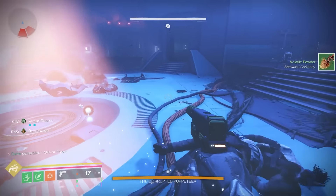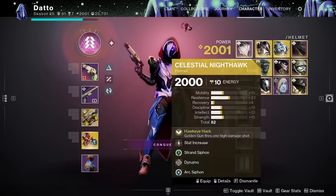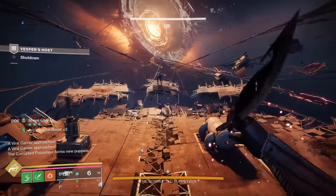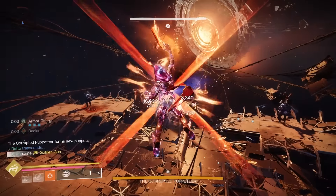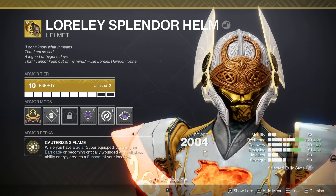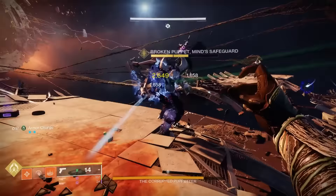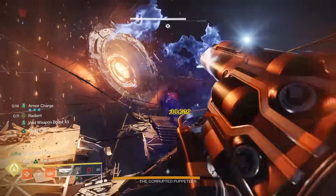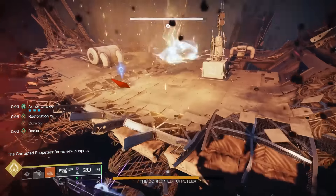My recommendation for classes: Titans probably have it the easiest, it's somewhat close with Warlocks, and Hunters — this was absolutely miserable. For Titan, I stuck with Solar the whole time swapping between Lorelei and Pyrogale for DPS. For Warlocks, I'm also going to recommend Solar with Speaker's Sight and a heal grenade. I opted for Choir of One and an auto-loading Edge Transit setup, using Song of Flame to deal with a lot of the copies during boss damage.